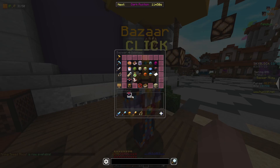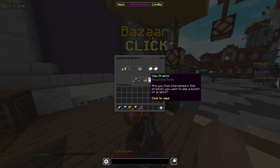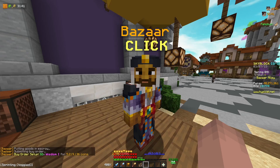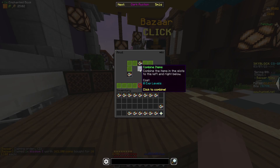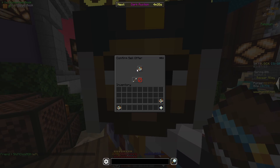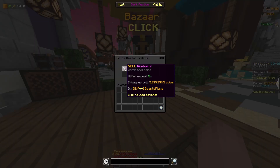For our first flip, I'm going to head to the bazaar, head to the ultimate enchant section, and put in a buy order for 32 Wisdom 1 books. This cost me 5.21 million coins. Once I get all 32 of my books to fill, I can take them out and start crafting them together in the anvil to make 2 Wisdom 5 books. I can then take my Wisdom 5 books back to the bazaar and sell them in a sell offer for 5.93 million coins. In total, this flip makes me just over 700,000 coins in profit, and it only took me a few minutes to get the Wisdom books to fill.